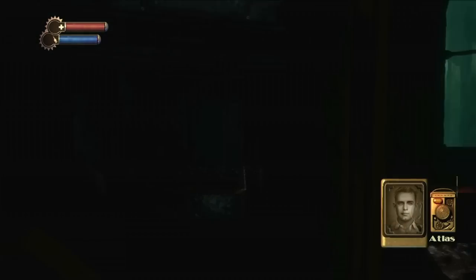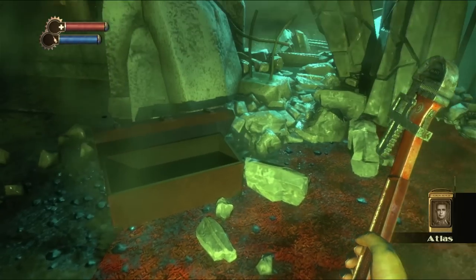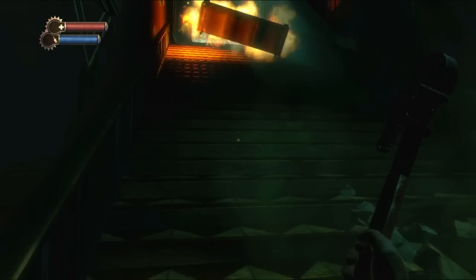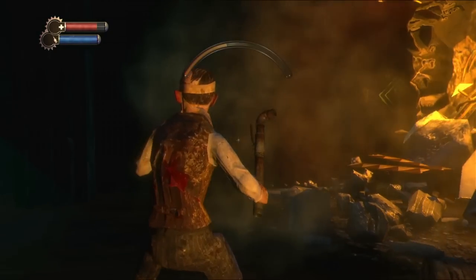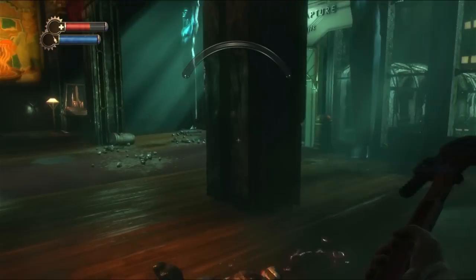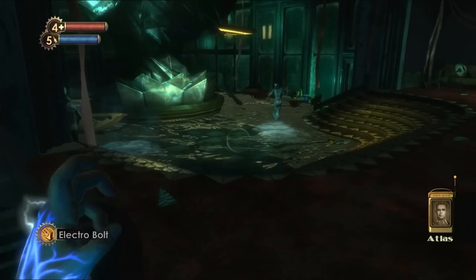After the iconic journey into Rapture I was introduced to my new best buddy Atlas and found the trusty wrench. This was my primary weapon of choice because one it's a lot of fun, two it doesn't require ammo, and three it can actually get ridiculously powerful with the right boosts and upgrades. Shortly after that I grabbed my first plasmid and picked up the first achievement of the video when I put it to use shocking a few splicers in the water.